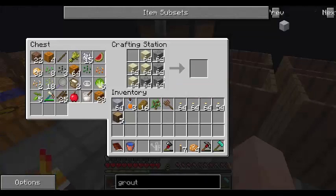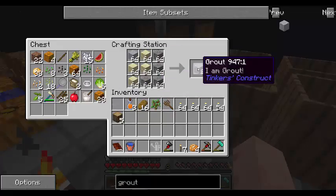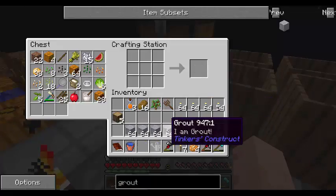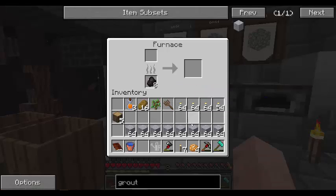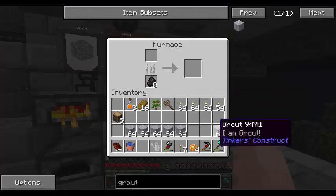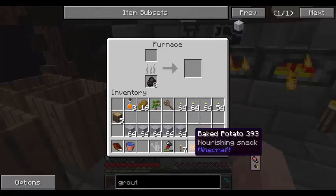So I spent a ton of time smashing cobble, and now I'm going to make some grout. Eight stacks — that's probably too much grout, but that's okay. I'm going to need all of it. I've got everything else set up. Now to cook it!